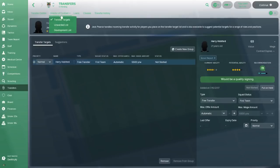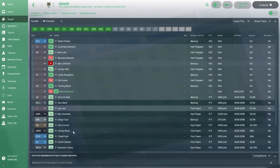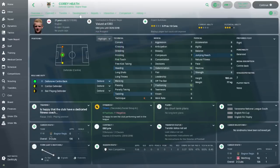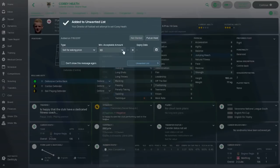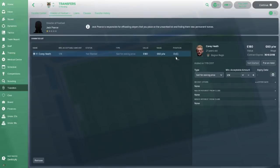The second use is the Unwanted List. If you have a player you don't want to keep — say Corey Heath — go to the Unwanted List. You can set: sell for asking price, sell for value (currently £180), sell for half the value, sell at any price, or sell or release. Go to Unwanted List, add him, and your Director of Football will now look to sell him.